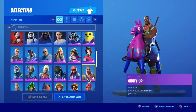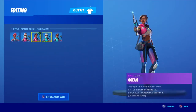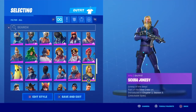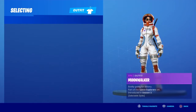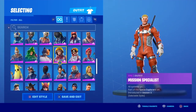Giddy Up — the dumbest skin ever. Ocean from this season — got all the styles already. Tell me which one you like — which is your favorite skin that I've got? Moonwalker — no helmet, visor down, default. Same goes for Mission Specialist.